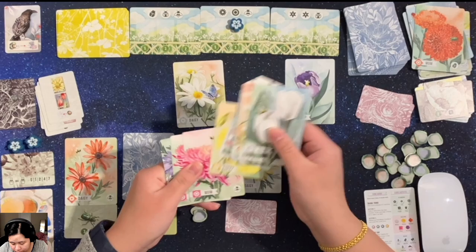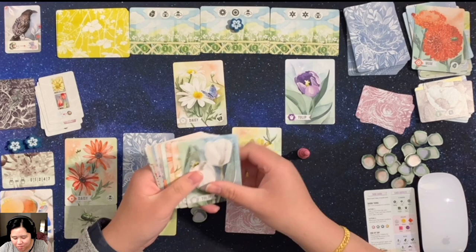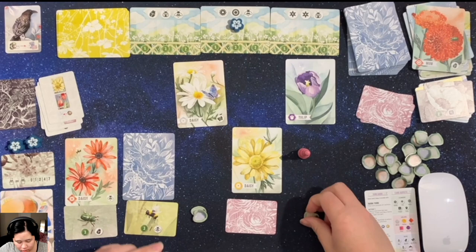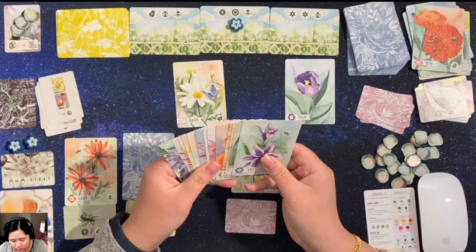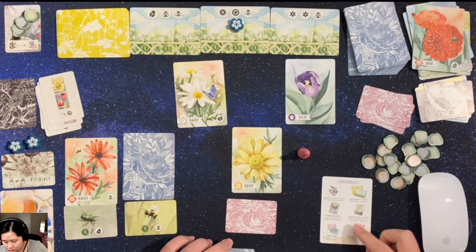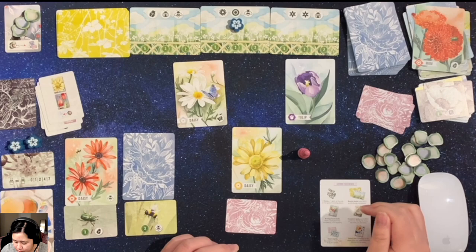The crow replaces another card with a stone, and I'll just get a tulip because there's nothing left. I don't have a beetle, so unfortunately that bounty was a fail. For the lily bounty — oh, I do have one lily, but I needed two. So I didn't fulfill that one either. The crow has three stones, so nothing to resolve there and I don't have to discard anything. Now we just get to scoring — that was the third day.